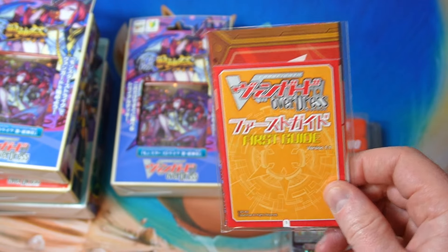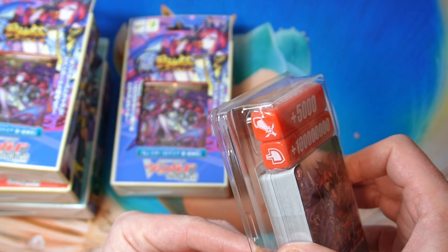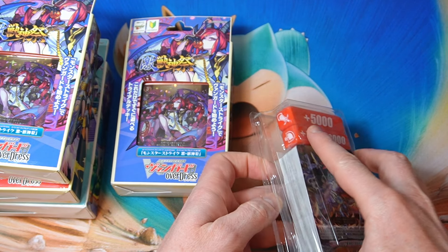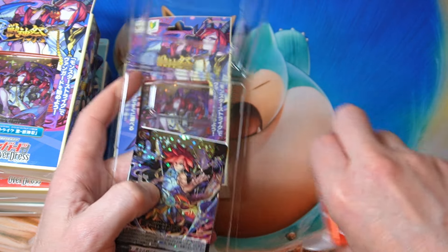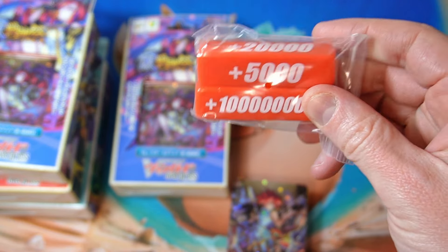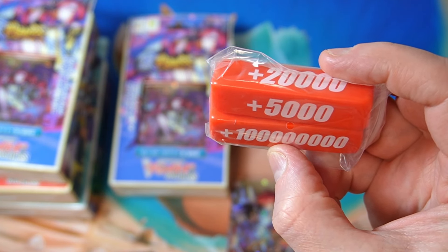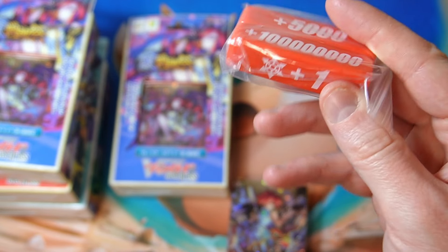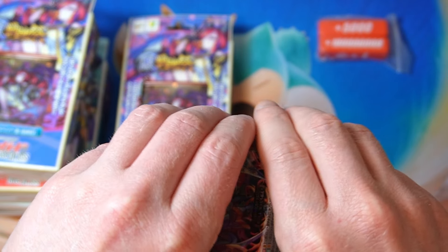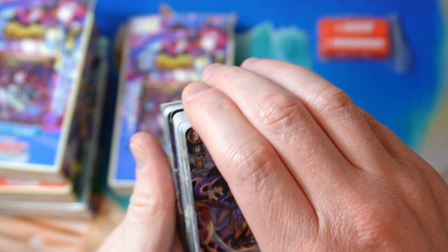We've got some kind of guide and a play mat. And then we've got some strange dice damage counter-looking thing — I don't know anything about this card game, but they have some interesting crossovers. Plus what is it — 100 million, 10 million? Interesting. So those things must be some kind of damage counter type thing. Anyway, let's go through quickly because we just want to see what special card we get.